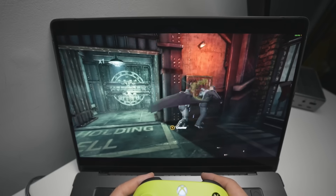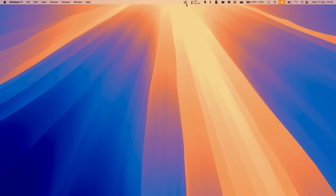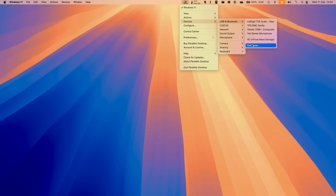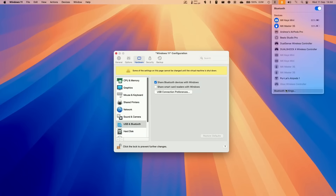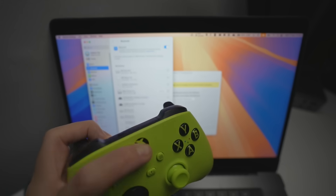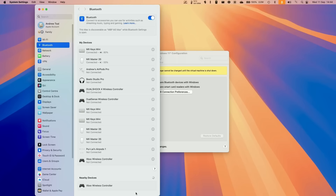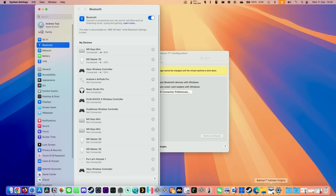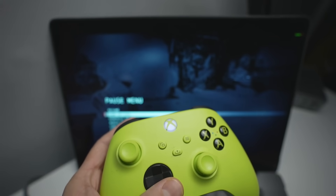Now I'll show you how to pair a controller on Parallels to use with games like Batman Arkham Origins. Go to the Parallels control center, click devices, then configure devices, and share Bluetooth devices with Windows. Click allow, then go to macOS to add a Bluetooth device. I've got an Xbox One controller — turn it on, press the pair button, and add it under nearby devices on the macOS side. Once connected, go back into Windows and the controller is already shared and automatically working.